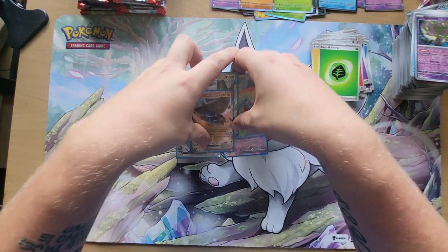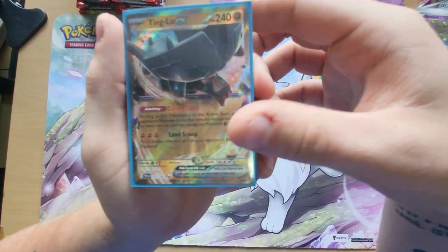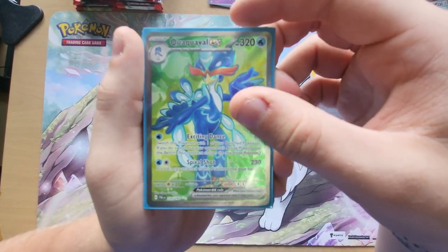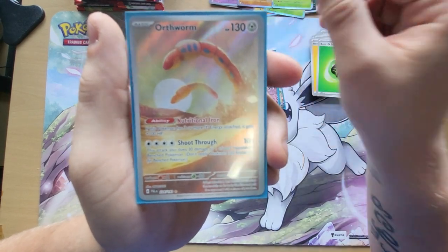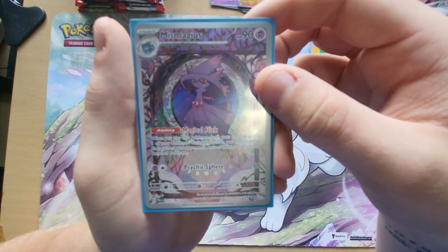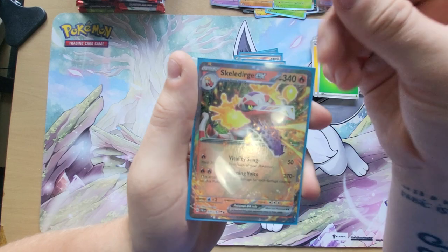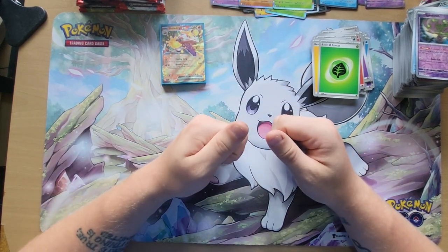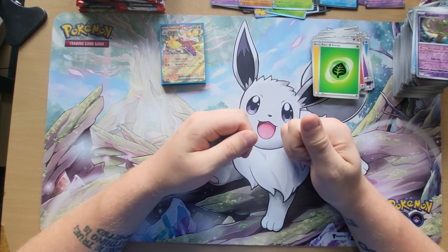So these are the cards I pulled that are pretty nice: we have a Tinglu EX, the Muscarata Alt-Art, Quaxquivel EX, Deden EX, Oortworm Alternate Art, and our Alternate Art Ms. Mages — this one is the best one so far. And then we have our Skeledirge EX. So this was it for today's video. Did you like the video? Leave a like and subscribe. If you want to win something next time, just hit the notification bell.